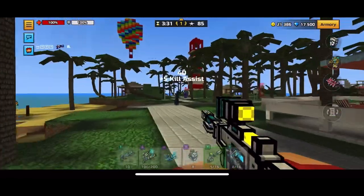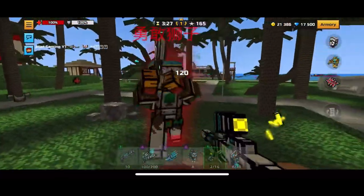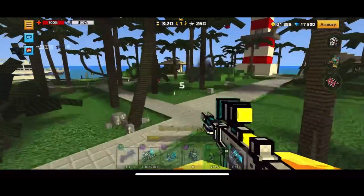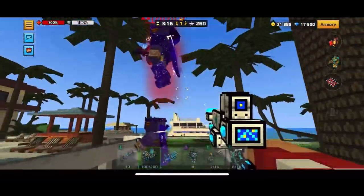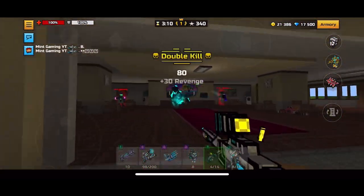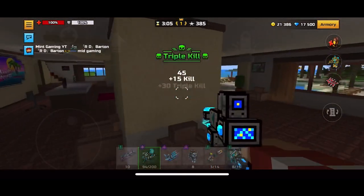This weapon has the Target Mark ability, which basically means you can scope in on people and it will mark their location — pretty cool. I've noticed this set is kind of like a locator set because both Echo Scanner and Underwater Carbine have Target Mark, and Submarine Drone Station has that radar ability.